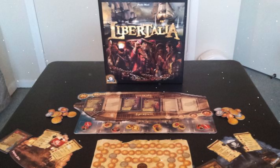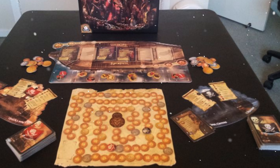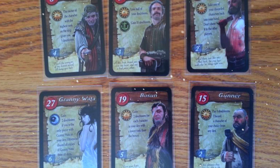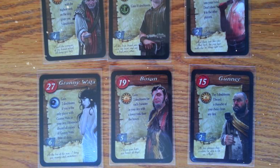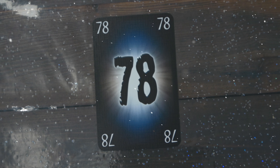During each round everyone will select a character, you'll play them in number order, and you'll be collecting booty - not that type of booty - trying to get points by collecting as much stuff as possible. There'll be a bit of take-that and it is a really fantastic little game. Paolo Mori's games are generally really simple - like Augustus and Dogs of War - the mechanics always tie nicely to the theme, and Libertalia is no exception.